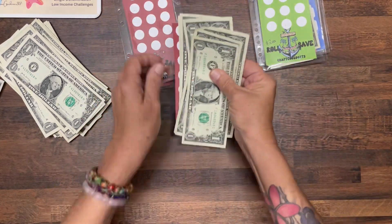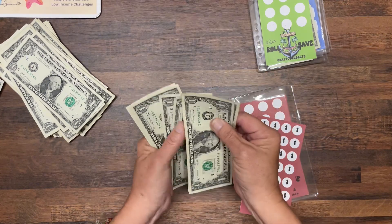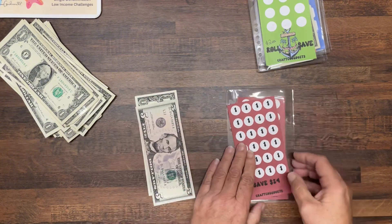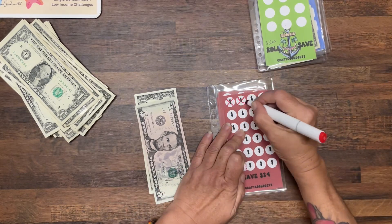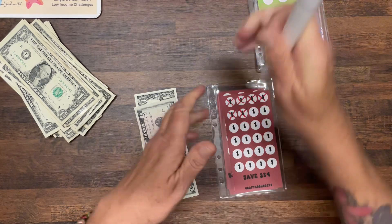And red got one, two, three, four, five — grab a five — and that got $6 as well. So everyone did really well. Let's cross off six of these: one, two, three, four, five, six.